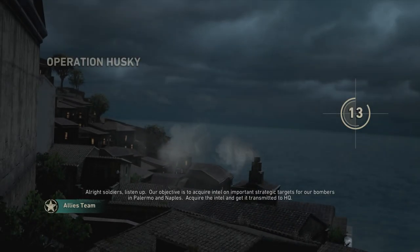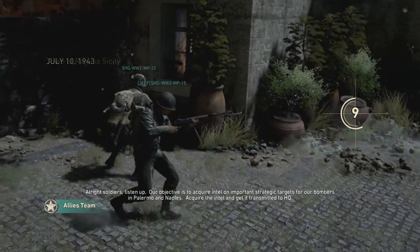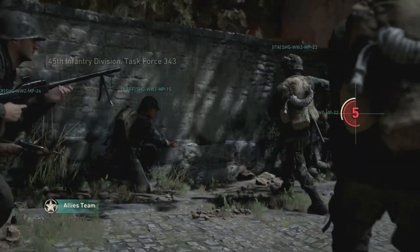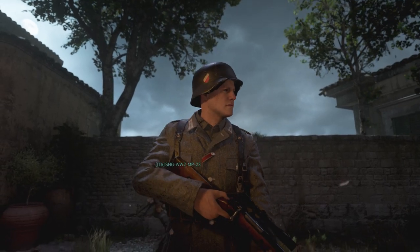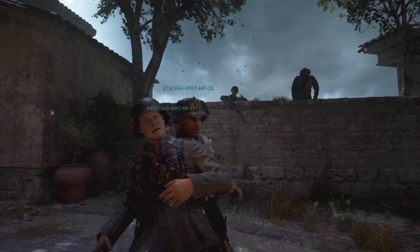Our objective is to acquire intel on important strategic targets for our bombers in Palermo and Naples — acquire the intel and get it transmitted to HQ. So today I have something really cool to show you folks: it is the new War map included in DLC 2 for Call of Duty World War 2, Operation Husky.